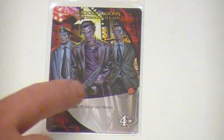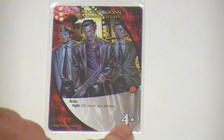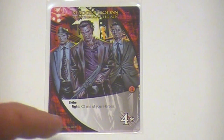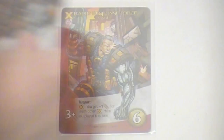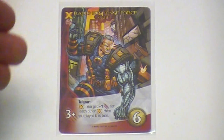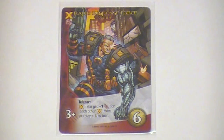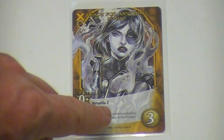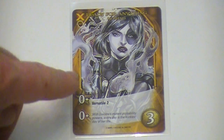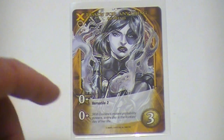De eerste term die we tegenkomen bij bepaalde villains en henchmen is bribe. Normaal gesproken als je een villain of henchman aanvalt, moet je dit aan attack hebben. Bij een karakter met de term bribe mag je dit hebben in attack én recruit punten, dus je mag recruit punten gebruiken om tegenstanders te verslaan. Sommige helden hebben de term teleport: als je die held speelt, legt hem opzij, en aan het einde van je beurt vul je aan tot zes kaarten. Alle kaarten met teleport die je opzij hebt gelegd mag je ook op hand nemen, dus die heb je de volgende ronde in jouw hand. De laatste term is versatile, in dit geval met 2. Je ziet dat zij zowel recruit points als attack heeft, en als je deze kaart speelt moet je kiezen of je haar als recruit gebruikt of als attack, waarbij je de waarde krijgt die achter versatile staat.